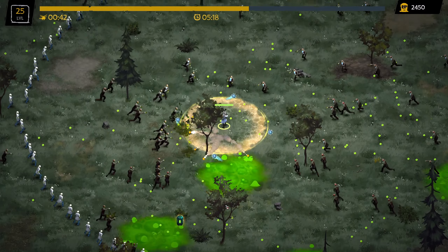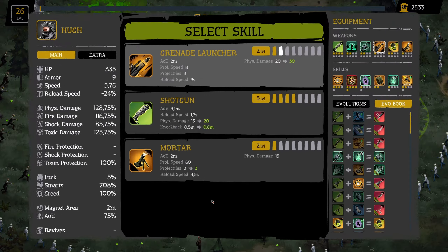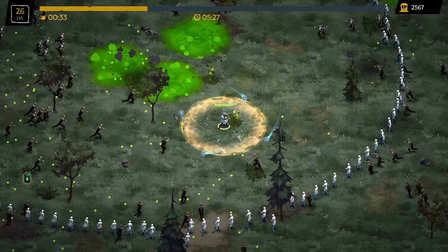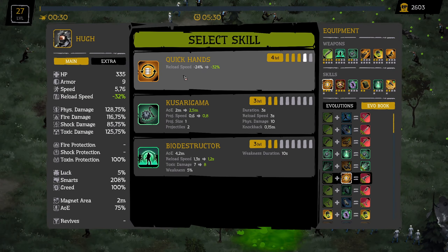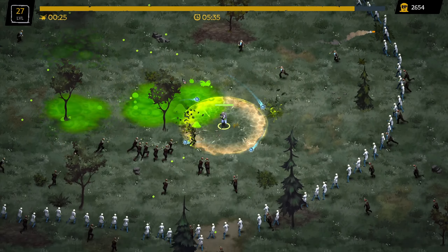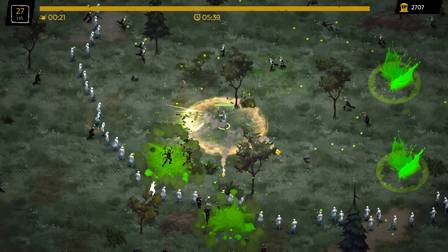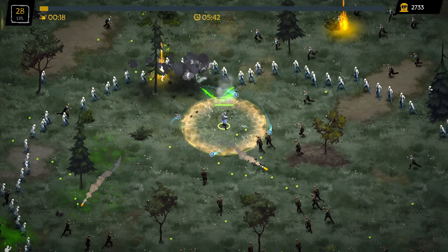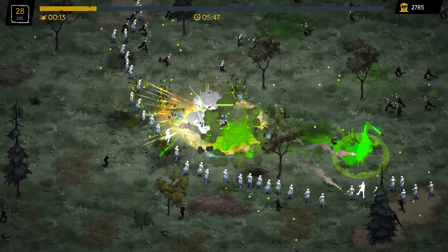Now take the chest and we are waiting for more levels on the weapons, and after that we evolution this with a chest. Now reload speed sounds nice. It's a very good character but we need more and more materials to level up the HQ.